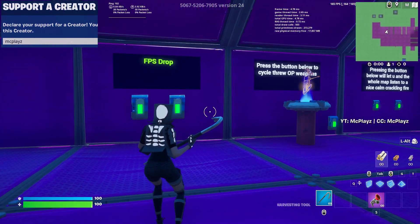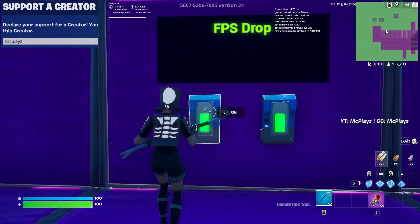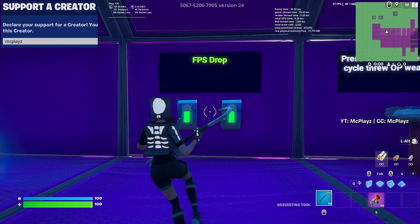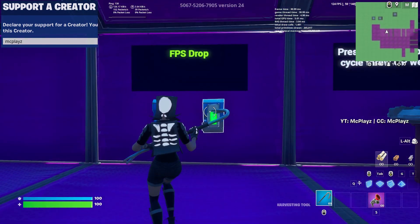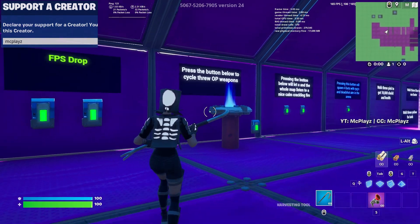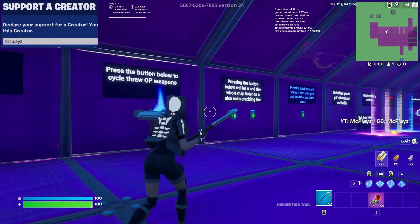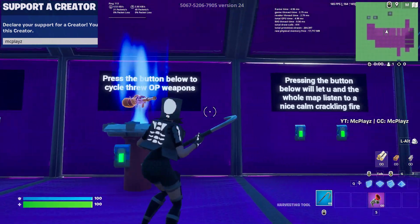There's an FPS drop feature. Look at my FPS — we're running a constant 165 right now. I go ahead and click this FPS drop and it just makes it go whack — we're hitting 49, hitting 59. If your friends or whoever you're playing with are on console, especially old gen, it can crash their game and make them restart it.